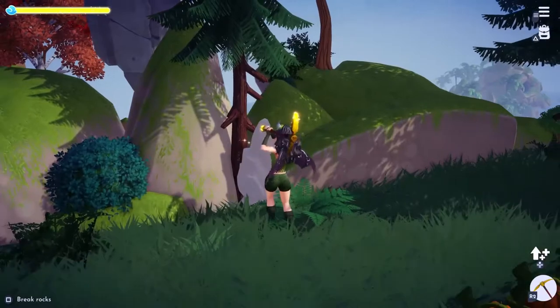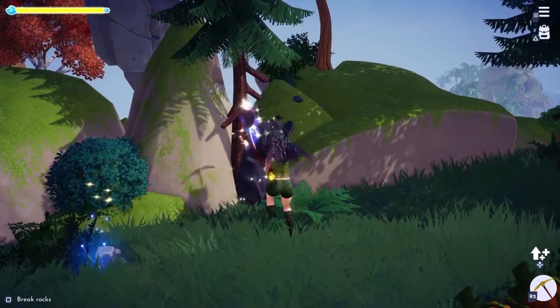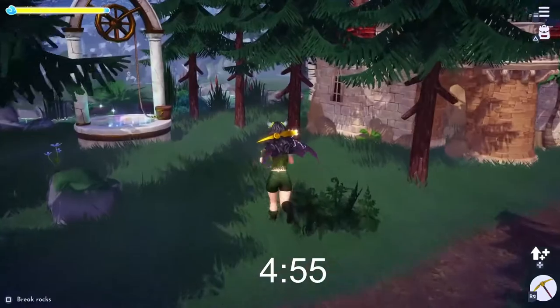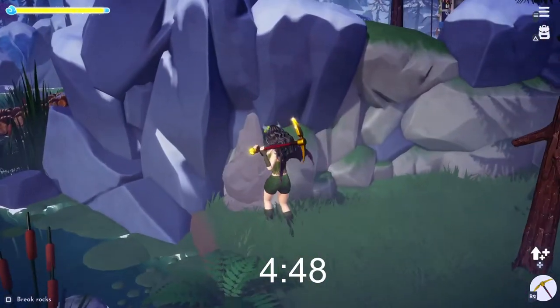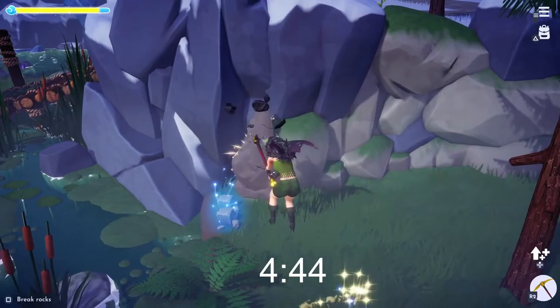Neither of those areas are ideal for mining iron ore anyway. I don't think it's possible to hit any more within the 5-minute time limit — I'm going to throw a timer up on screen just to show how efficient this route is. Oh, and we also won't be hitting the rocks in the plaza or the meadow, but neither of those produce any iron ore anyway.